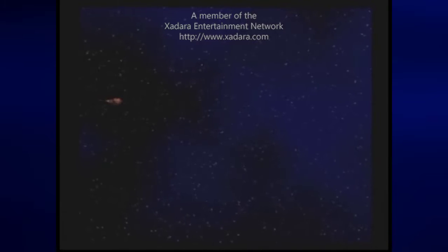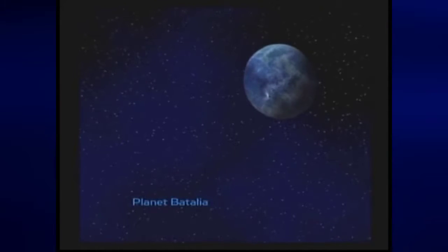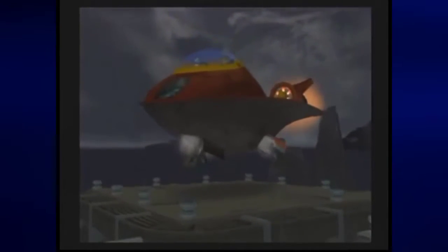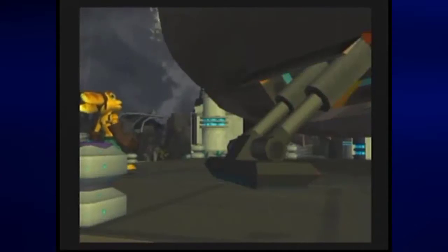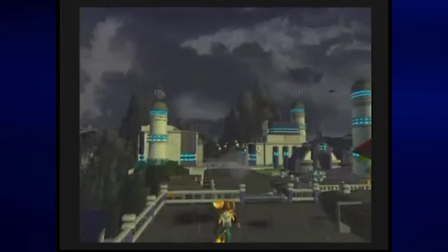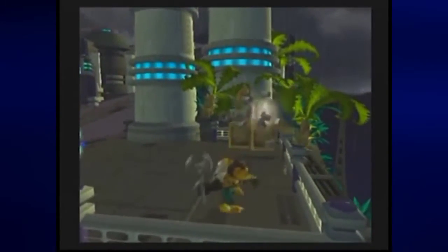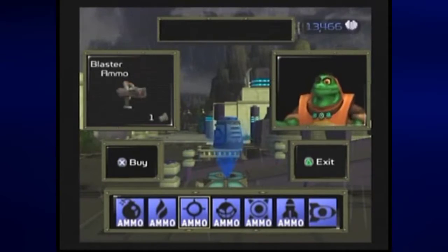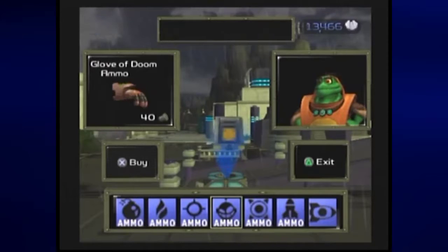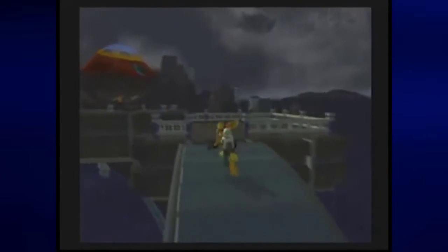Hey everyone, this is Prince Watercress and welcome back to Let's Play Ratchet and Clank for Sony PlayStation 2. In the last episode we explored the walled city in Metallia. We commandeered a turret, destroyed a couple ships, got a couple of skill points, and there's not much else we can do around here. We are good on ammo as far as all the guns are concerned.